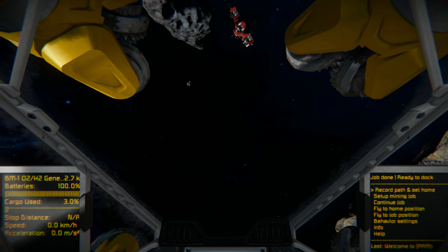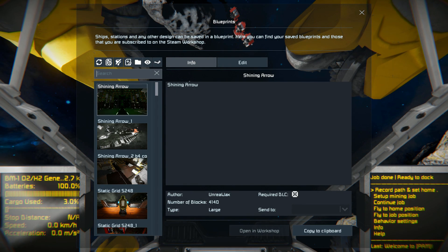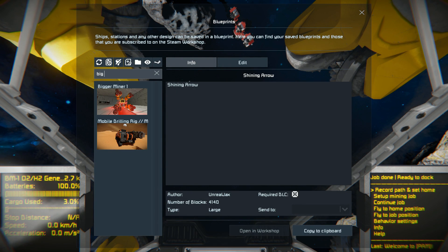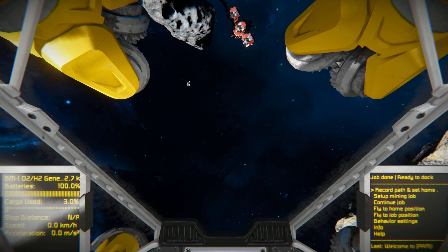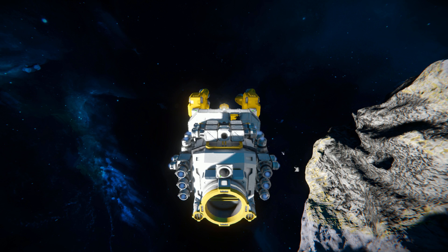Taking control of my character and pressing F10, we need to find the Big Miner 1, which is right here. This ship weighs in at 180 small blocks, it has no mods, it uses no DLC blocks, so it's perfect for survival mode — provided you can set up the scripts.